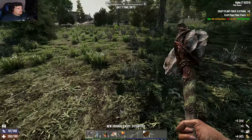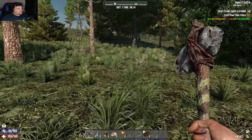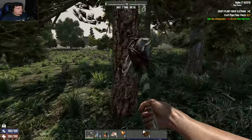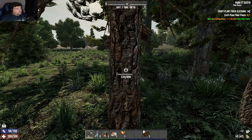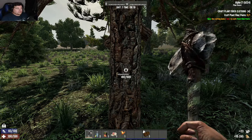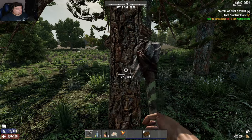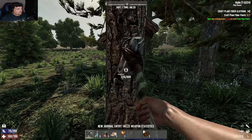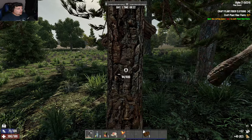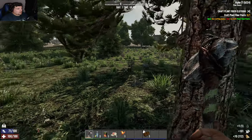There have been a few quality improvements and performance improvements in the update as well. They've fixed the water physics — water physics has always been a huge problem in Seven Days. The water was just broken, and they fixed it, though I don't know how much.